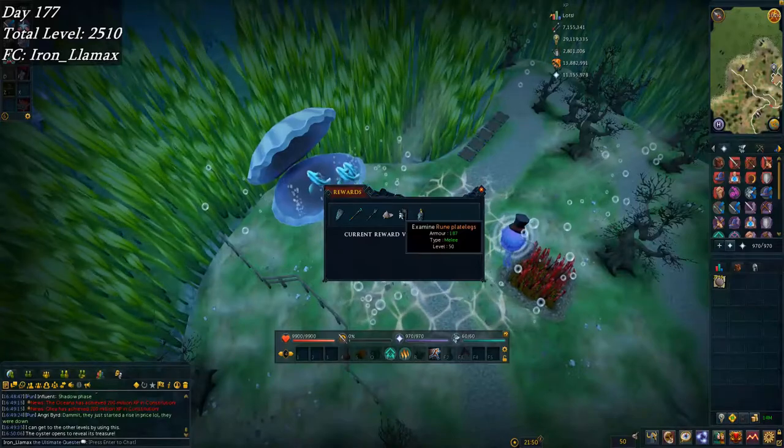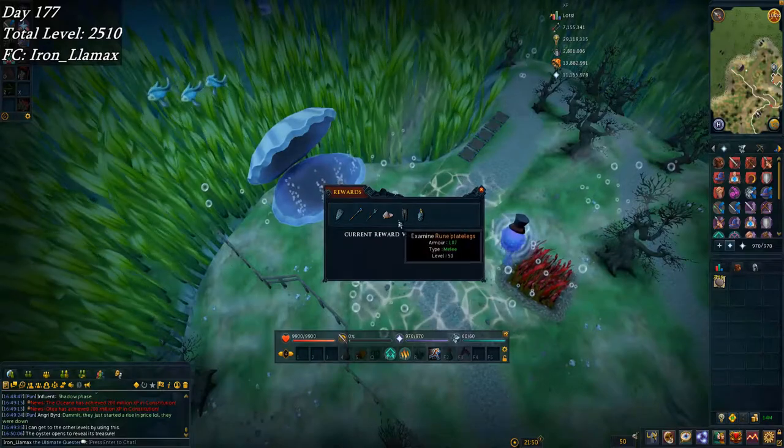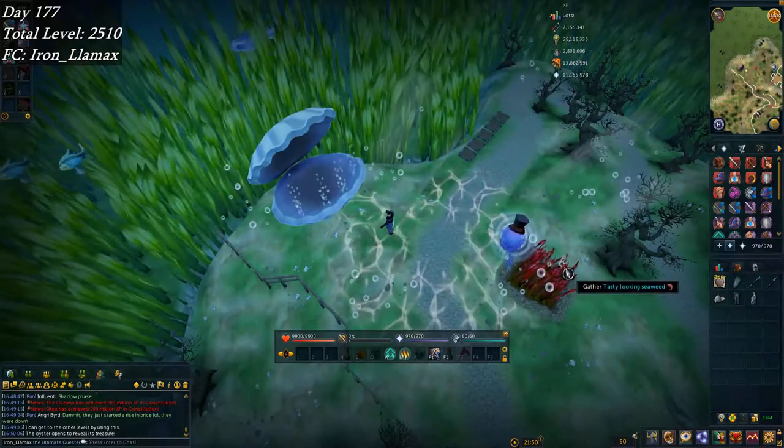Coming to do the oyster, and honestly not bad. Got an Armadale miter and an H3 rune helm. Those will be some fortunate components if I ever bother making the Luck of the Dwarves ring.